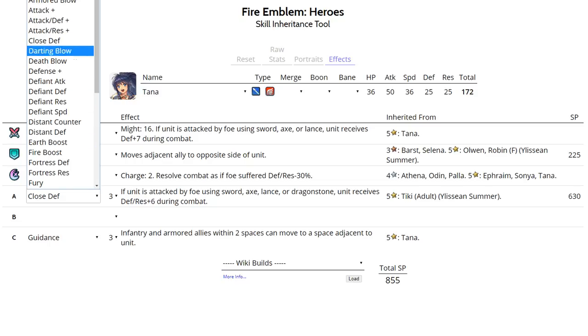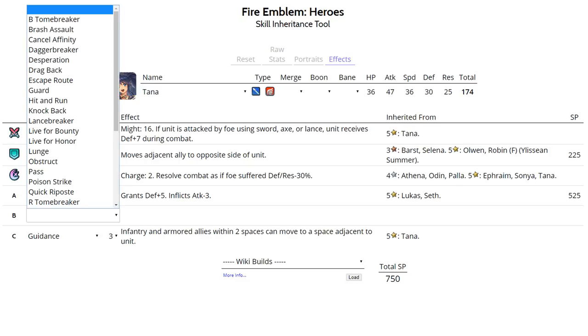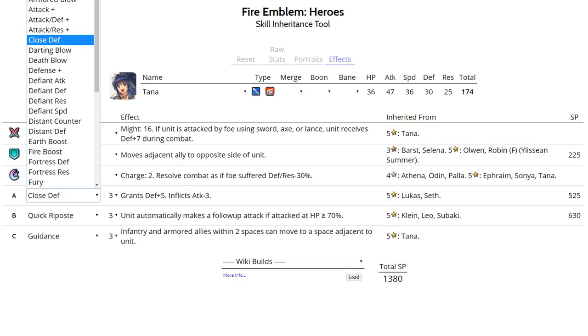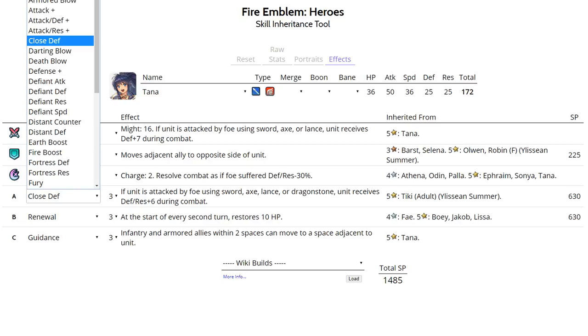Close Defense is ideal if you don't want to sacrifice any Attack like Fortress Defense does. In the enemy phase she reaches 37 Defense with Fortress Defense and 38 Defense with Close Defense, which is insane for a unit like this. For slot B, Swordbreaker is a good option since she can't double units like Fury Olivia, Erika, and Ryoma — Swordbreaker lets her handle them. You can also run Quick Riposte, since she can't double Lance units like Sharina, Azura, and Walhart at neutral Speed, helping her get more enemy-phase KOs. Renewal is also an option for longevity.